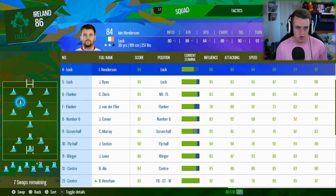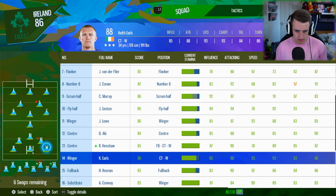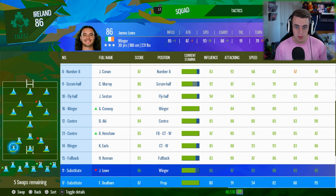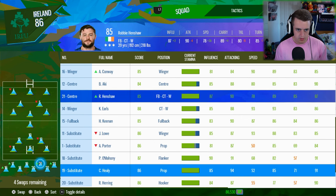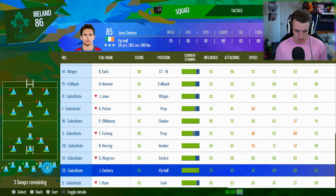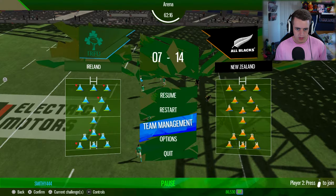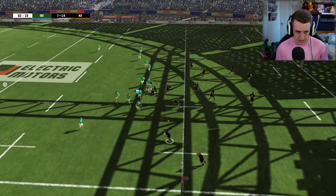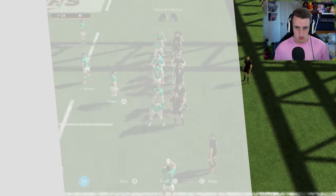Let's change our lock. I don't think we have a flanker on the bench. Conway — we just need speed right now. If we change the front row, Healy coming on. We've just got to do something. We have a fly half, a hooker — maybe Johnny Sexton coming off. Into touch he goes. Beautiful. Huge amount of substitutes here.